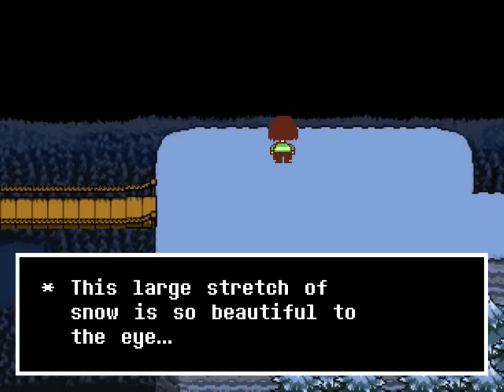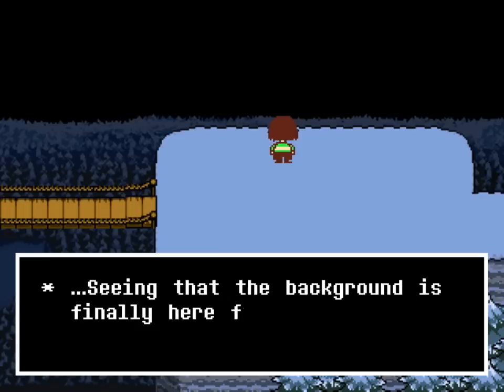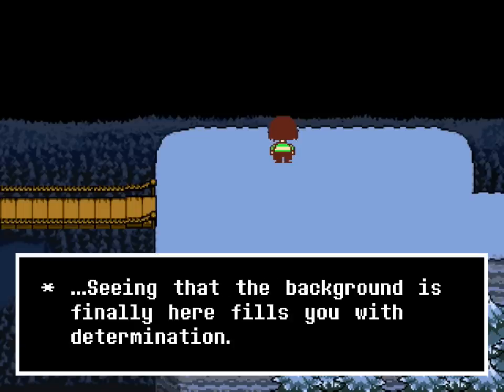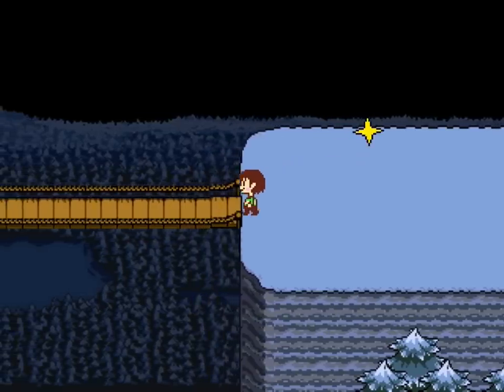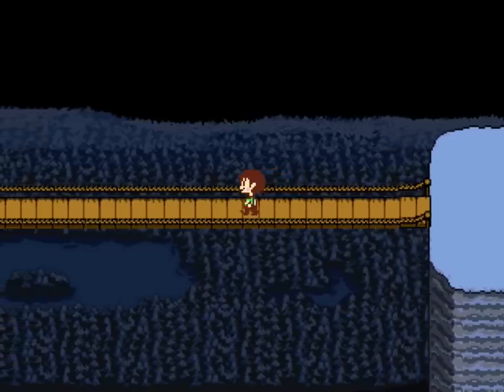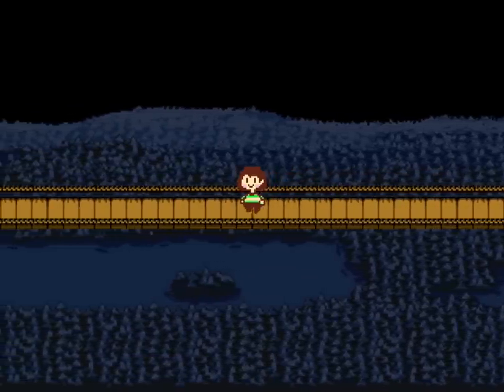We are very slow. This large stretch of snow is so beautiful to the eye. 'Seeing that the background is finally here fills you with determination.' Parallax universe. We're gonna just chill across the bridge with Kara. Can we do the dance? Yes, we can, kind of. Okay, hello.